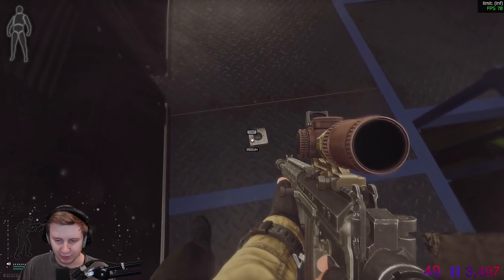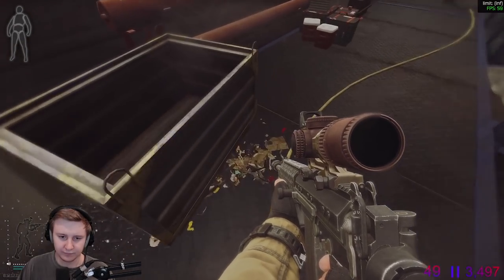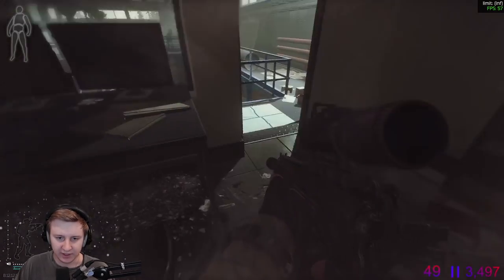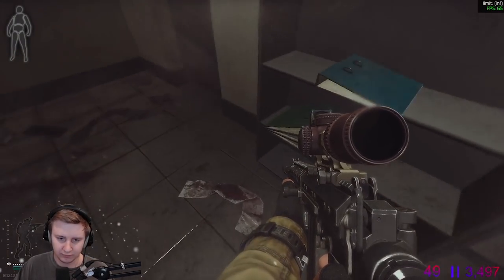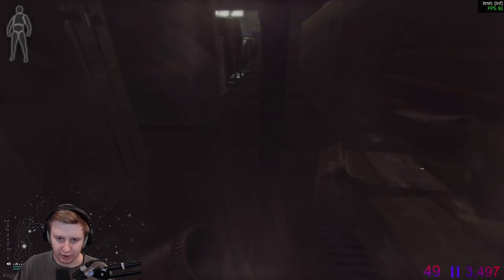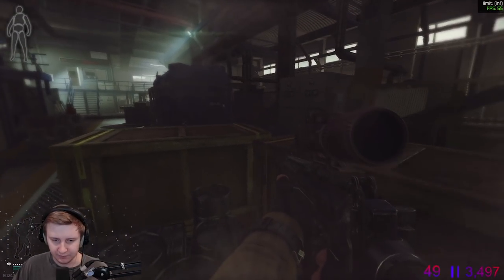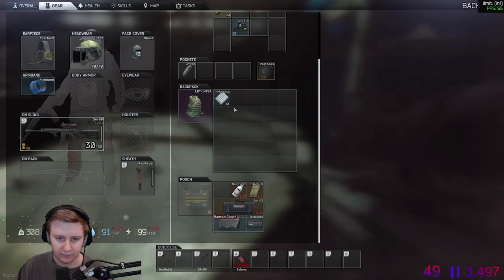Go through the metal thing, loot all the tech items, anything you can find. Then I typically pop into those rooms and check for fans and different expensive items - you can also find Tetrises in here. Check the other room, go downstairs, check all this floor for tech items. You can also find a tank battery right here - I actually found two last swipe. Check this place for anything worthy. After that we'll go outside and need to kill the rogues on top of this building.